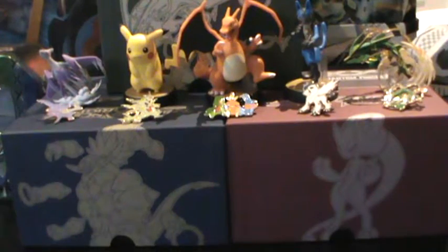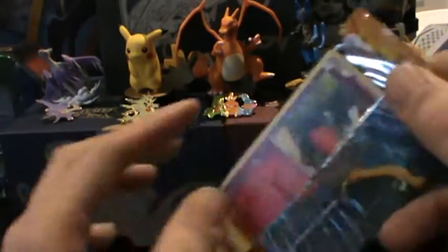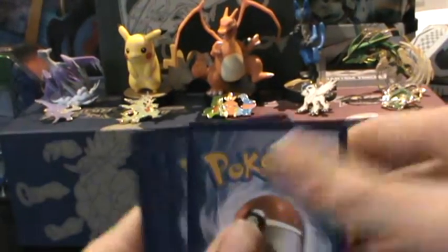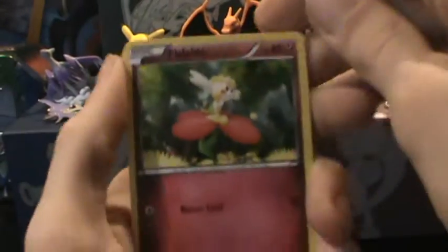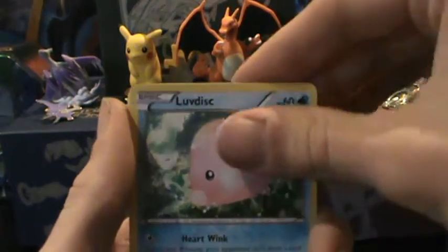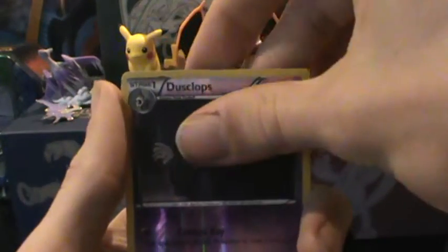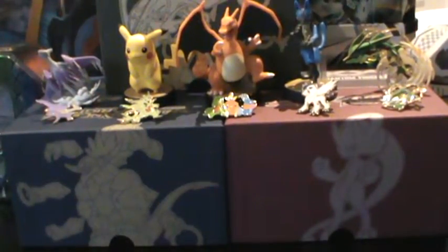So the first two packs didn't do much for us, but hopefully the Mega Charizard packs will deliver. Starting with the Charizard Y pack. I personally prefer the Charizard X design — the black and blue with the blue flame looks really awesome. Doesn't feel like anything special in here though. We've got Flabebe, Scraggy, Scralpy, Seedot, Sneasel, Luvdisc, Pokemon Centrelady, Rapidash, Dusclops, and the rare is a Barbaracle. Three packs in, absolutely nothing.